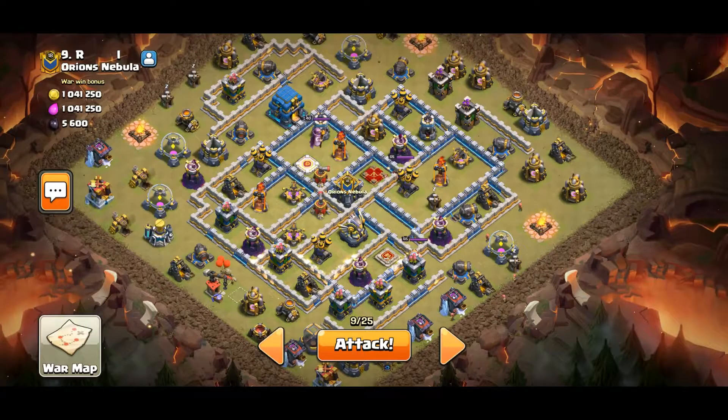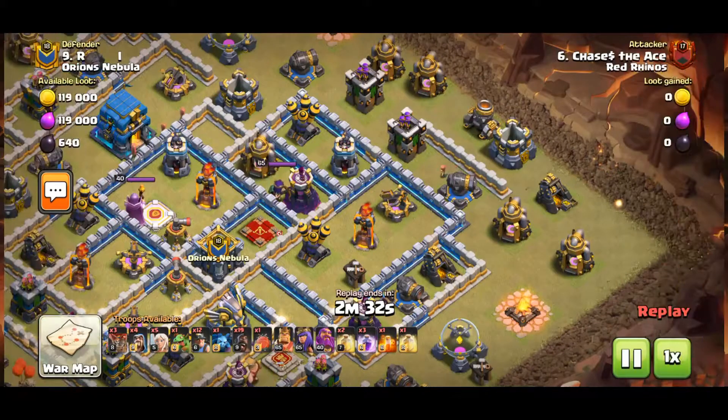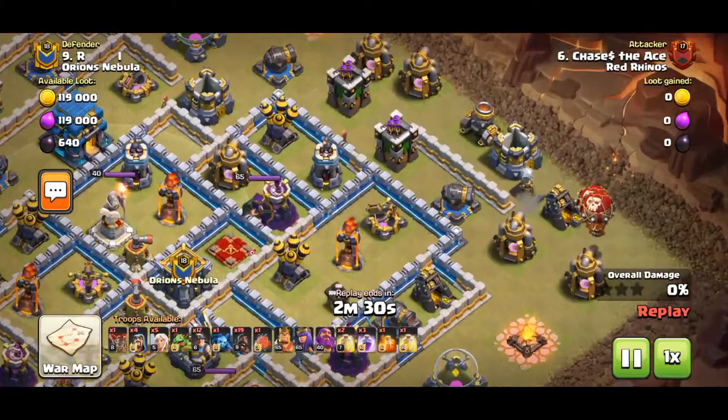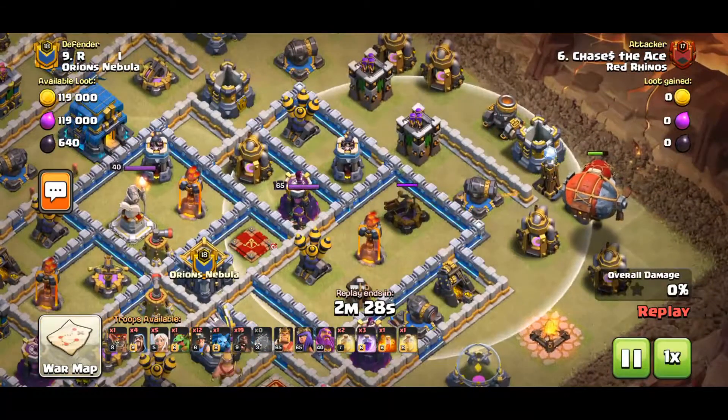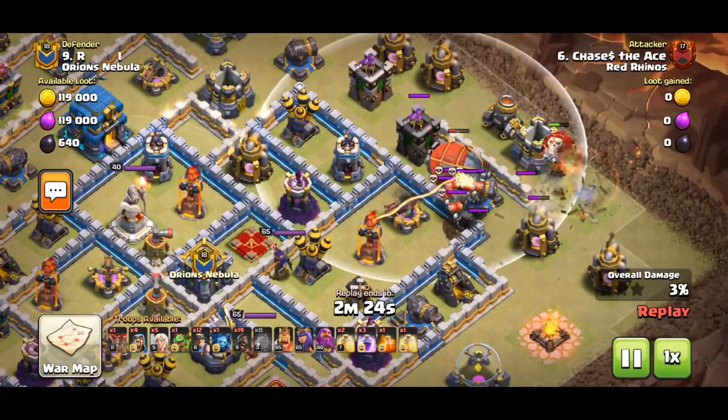I chose this base in War due to the relatively simple pathing down the bottom left side. I wanted to send a blimp in on the Expo and the Inferno Tower around 3 o'clock, and then my Queen would go down and take out the Town Hall. Then I'd send in the Hogs and Miners towards the Eagle around 5 o'clock-ish. Now I also want to mention, this attack does not go to plan, but I'll show you how I adapted on the fly.